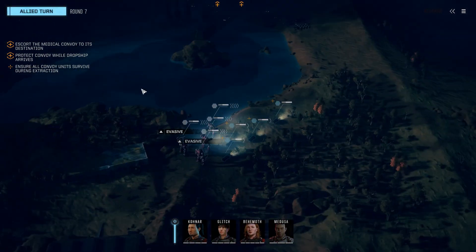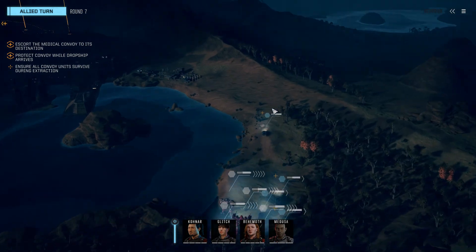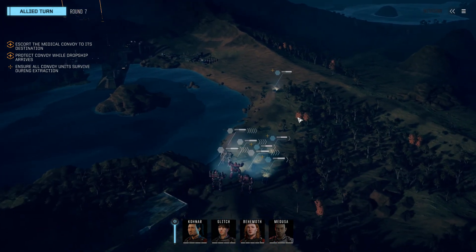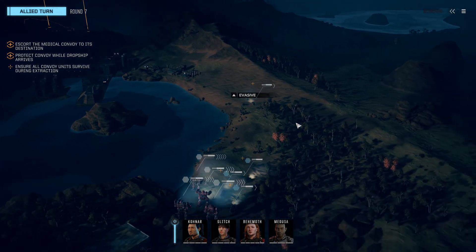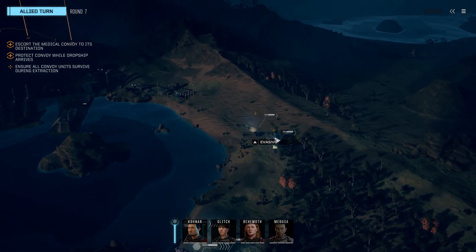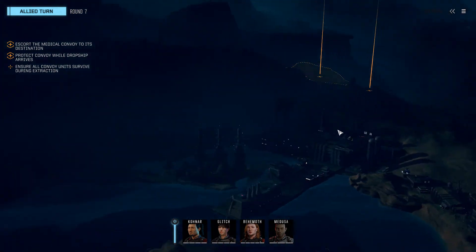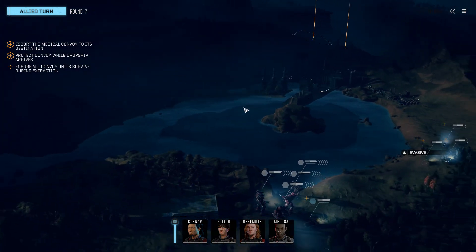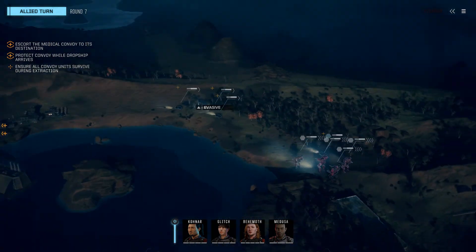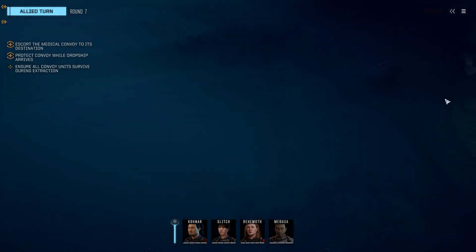Let's keep up appearances. Enemy mechs are coming in — enemies are moving in. Here go the APCs. I'm wondering where these enemies are coming from — could be from this direction, or this direction, or even this direction. I think this is the edge of the combat zone right here.